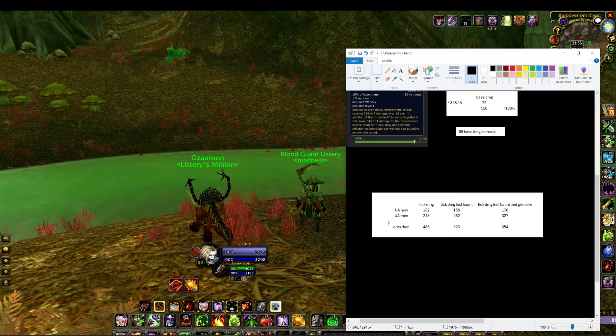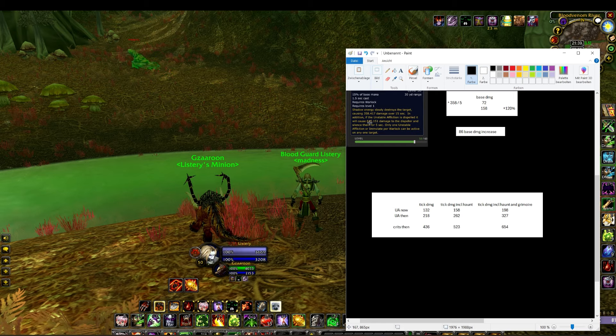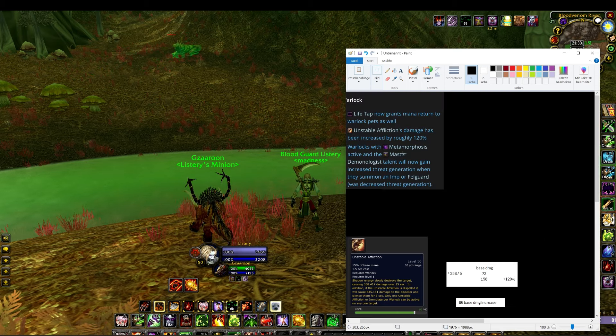Imagine the crits — a regular UA with the pandemic rune will crit for 100% additional damage, meaning it'll crit for 654 damage. And I haven't even mentioned the silence effect. The silence aspect is currently 645 damage, and if that's also increased by 120% — which I'm not sure about, but they just say 'damage has been increased' — it likely applies.